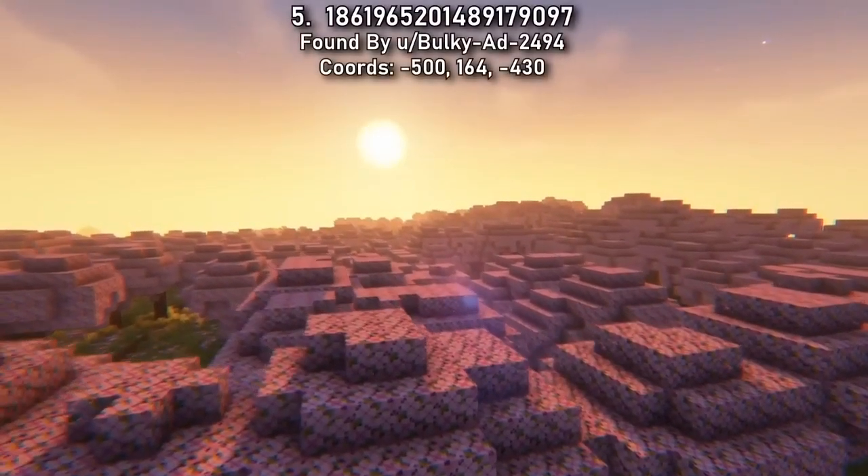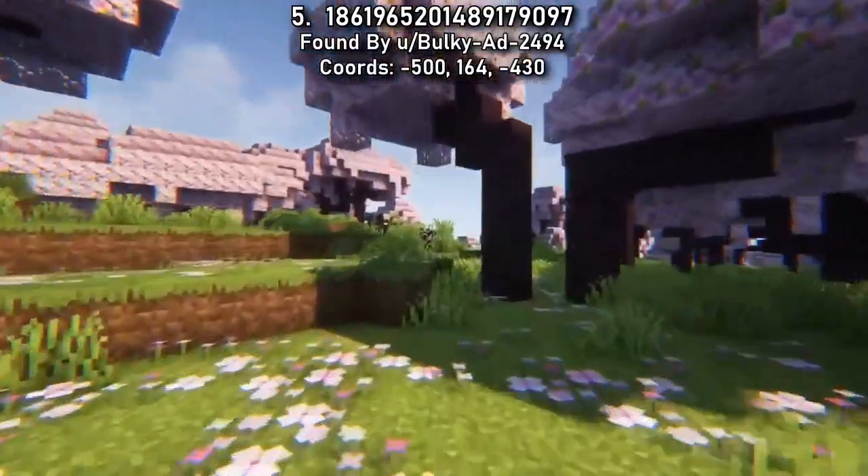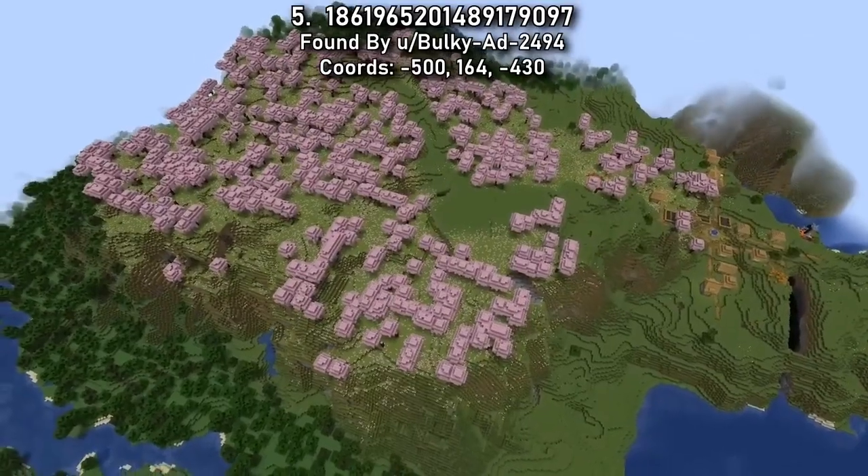In Seed 5, perched high up on a meadow wall, is one of the biggest cherry blossom forests found so far. You'll also spot a long opening that cuts through the forest — the perfect place for a custom cherry path.